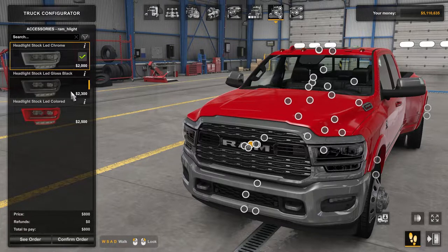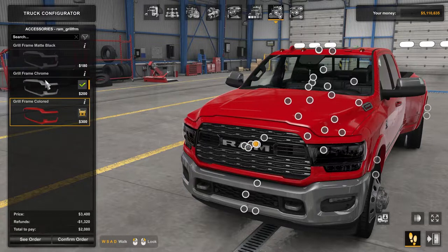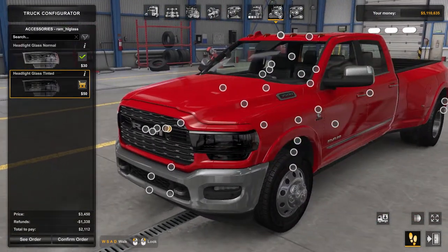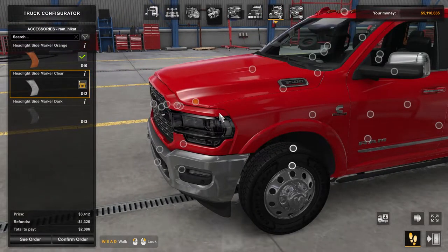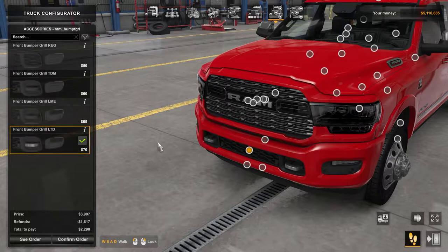Headlights — LED chrome, black, or color of the truck. I'm gonna go with black, I like how it looks. The frame around the hood: you can go matte black, chrome, or painted — I'm gonna go with painted for this build. Windows: normal, or you can tint them more. Let's keep them normal — it gets too dark. Headlight side marker: orange, clear, or dark — let's go with clear.